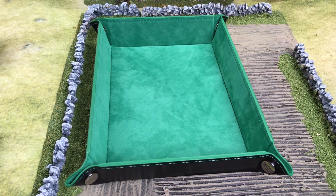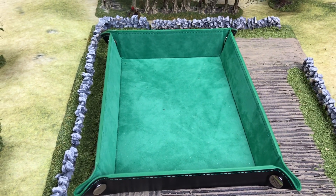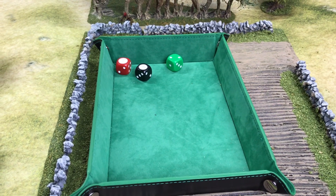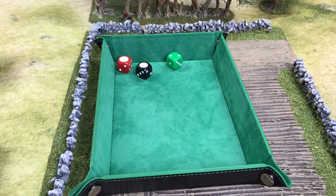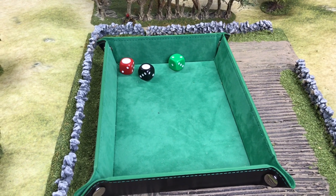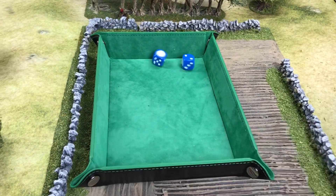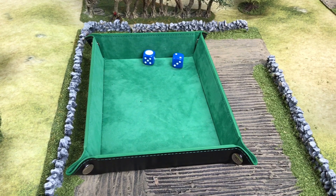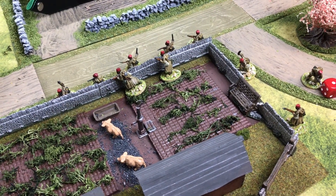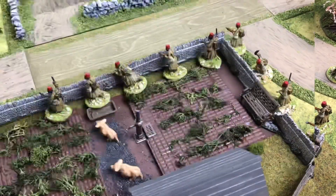The mortar hit affects the machine gunner, his crew, and the VB launcher. The machine gunner is killed, as is his crew member. The VB launcher operator is knocked back. Testing the whole unit for two men killed — rolling once: one pass only, so we check the result. As a consequence, the units duck back and need to get back into cover. That's the end of the turn.